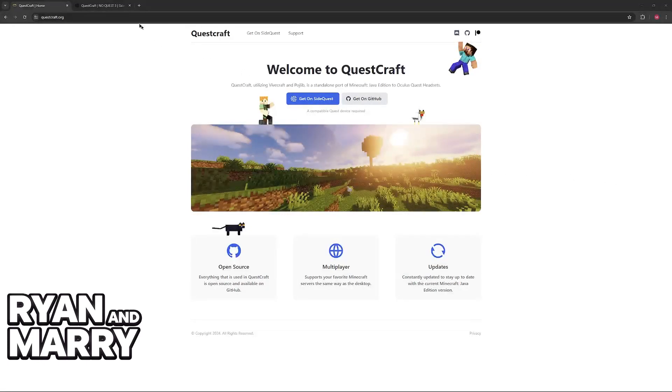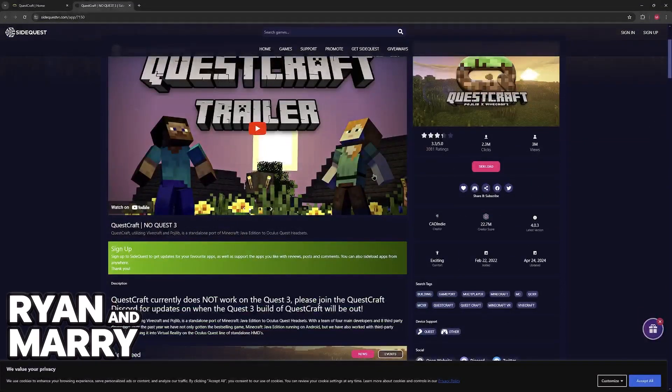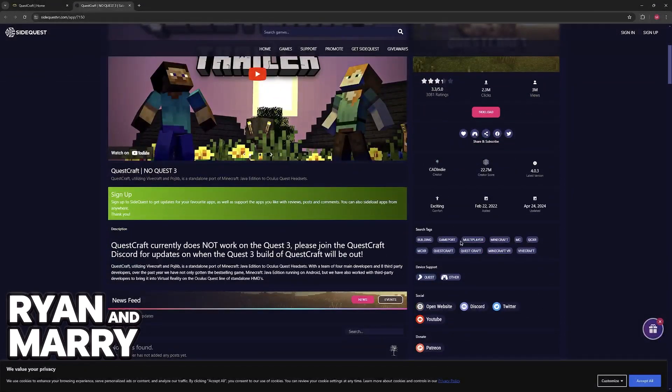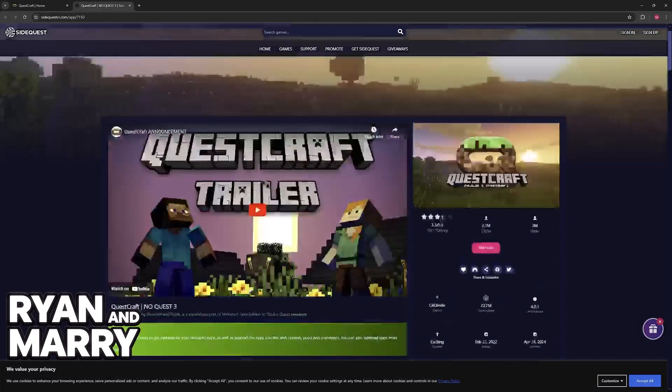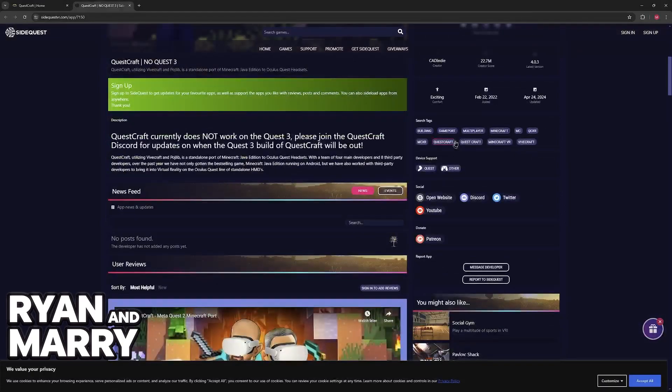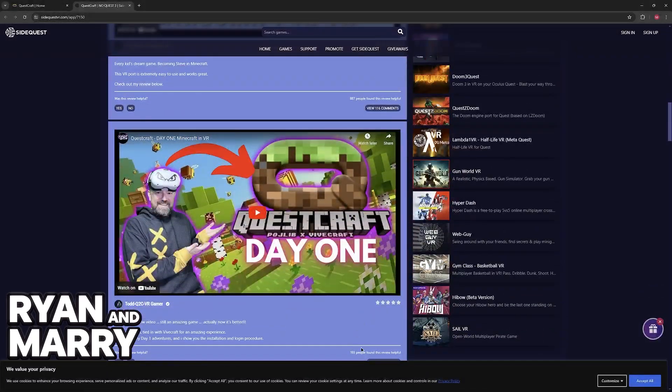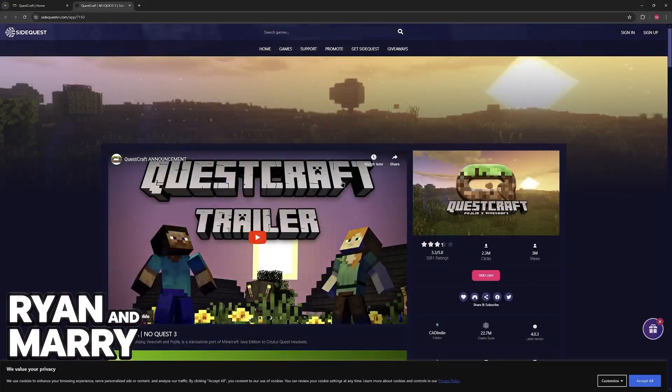Basically, when you download QuestCraft and you set it up — which I'm going to assume that you have already completed — it is going to natively support Multiplayer. As you can see on the tags here on the SideQuest page, it already includes Multiplayer, and you simply have to join it, just like you would with any other Minecraft version.